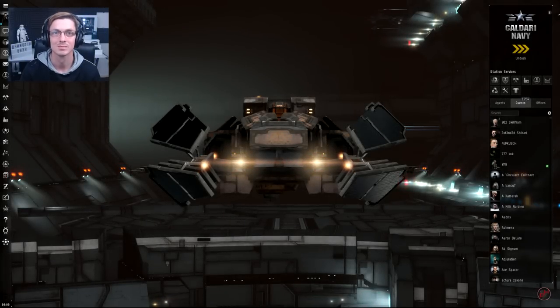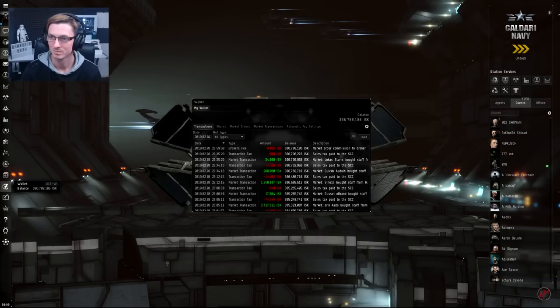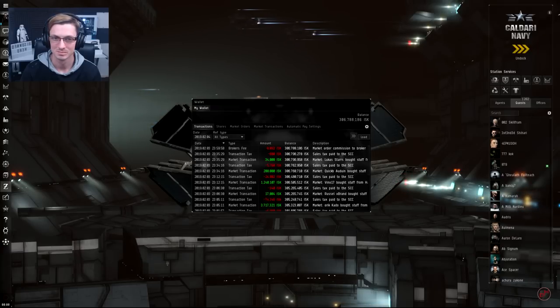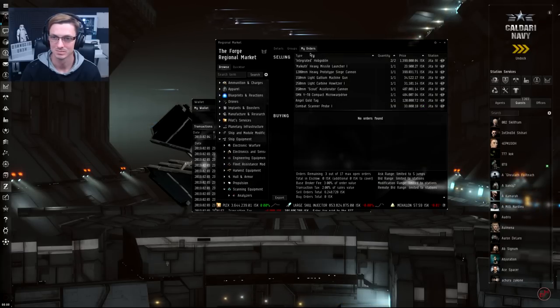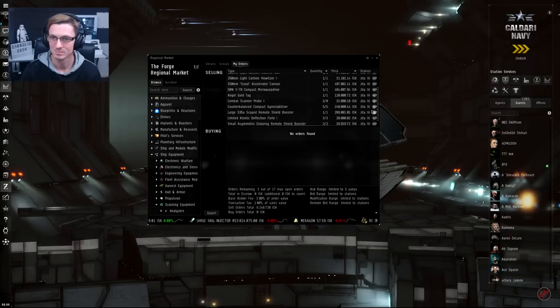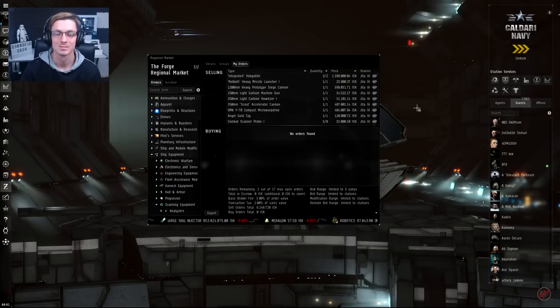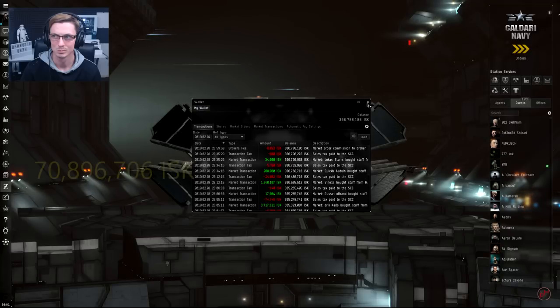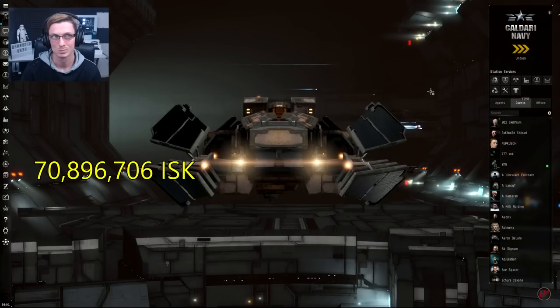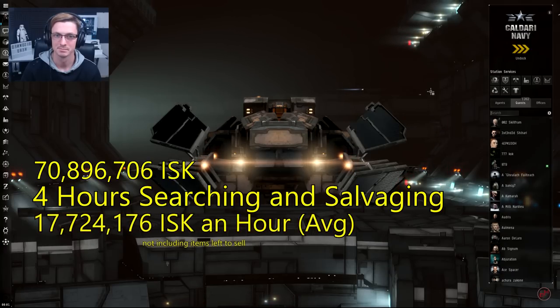Hero, you're back — that means you've either sold everything or run into a problem, hopefully the first. Let's have a look in your wallet. We're up to 307 million ISK. It's good to note we actually had 236 million to start with once we sold all the stuff from the item hangar, and we still have about 6 million worth of assets left on the market, all from salvaging. If we take 236 million away from 307 million, that leaves us with 71 million ISK made salvaging.